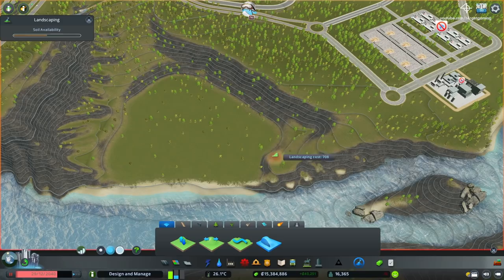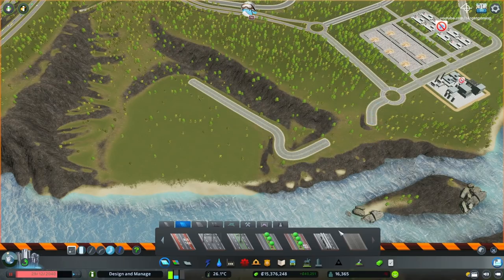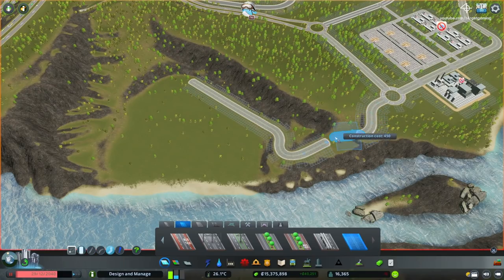Most of them are one-way roads to control the flux of the traffic. I then start building my sewage management complex. These are usually built right next to a river and I actually have the perfect location for it right next to the waste management system.